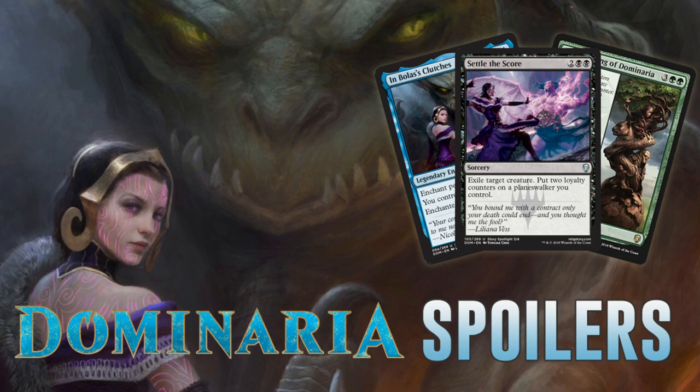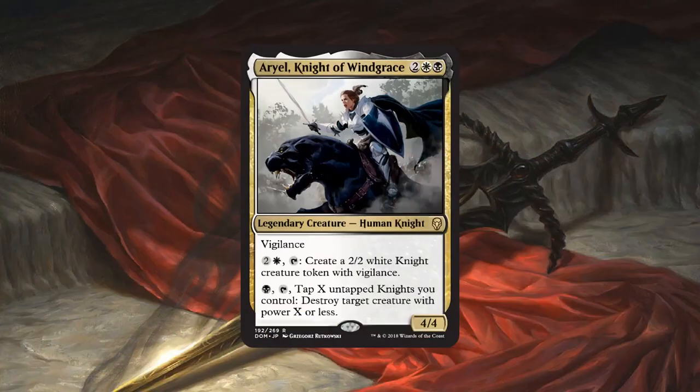Hello everyone, it's Seth, probably better known as Saffron Olive, and it's time for another daily dose of Dominaria spoilers. Today we actually have quite a bit to talk about. We're out of mythics, but we have some sweet rares and some really interesting tribal stuff at the lower rarities. So let's jump right into it, starting with Ariel, Knight of Windgraves.